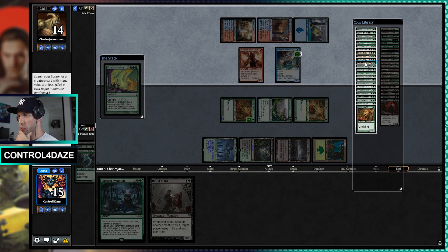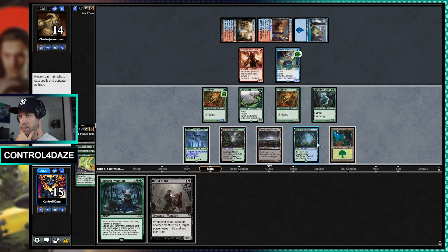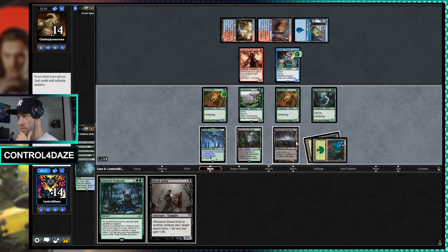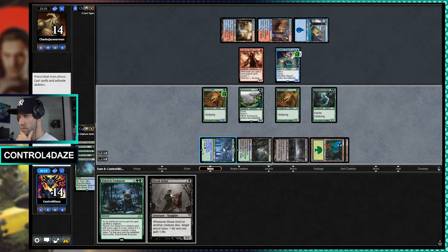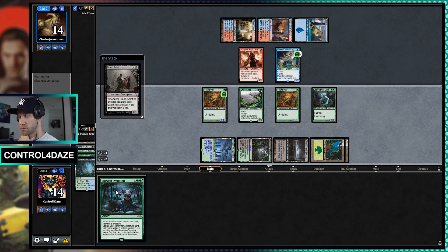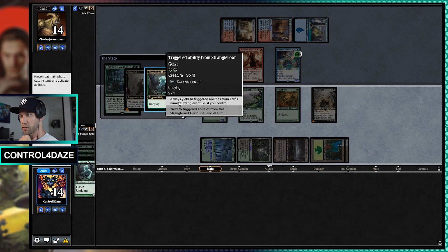I wonder if we can just win from here. If we get a Geist, we can just Evo the Geist, get a Yawgmoth, draw until we find a land, and then we'll be able to kill them. So I think we're going to do that, actually. There's our land — I actually didn't even need to fetch; that was a mistake. Play out the Blood Artist. Hopefully they see the writing on the wall here and they just scoop.